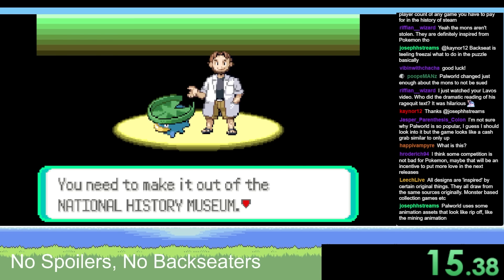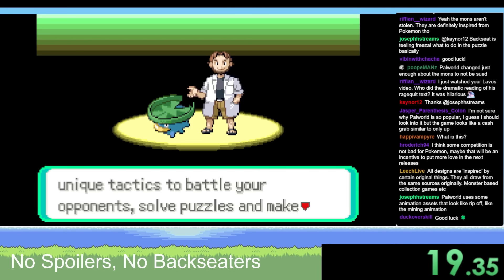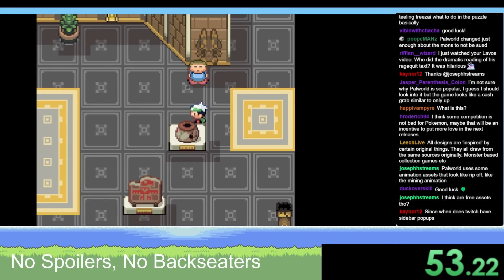You need to make it out of the National History Museum. To do so, you will need to develop unique tactics to battle your opponents, solve puzzles, and make the right decisions based on all the information available. We start now.